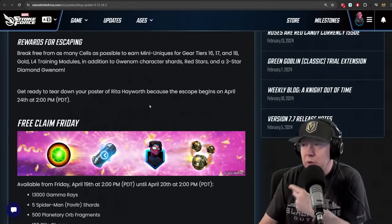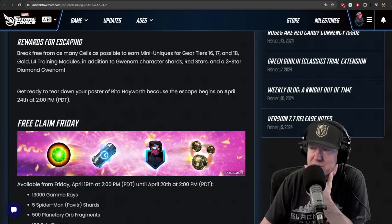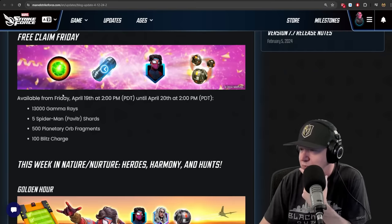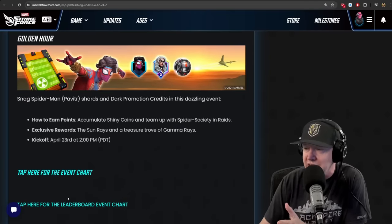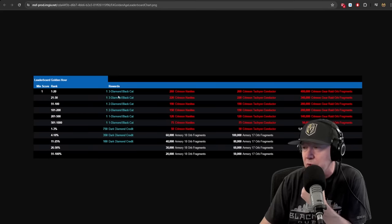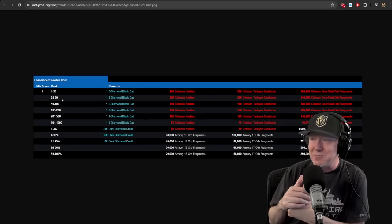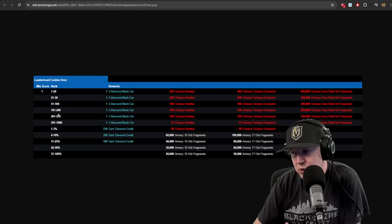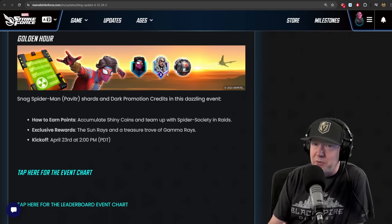Rewards for escaping: break free from as many cells as possible to earn unique gear tier 16, 17, and 18 pieces, gold — we need lots of gold — training materials, modules, Gwenham red stars, and a three-diamond Gwenham. Free Claim Friday is running right now. The Golden Hour event will be a leaderboard auction for Black Cat: top 50 get a three-diamond Black Cat, top 200 get two-diamond, top 1000 get one-diamond.